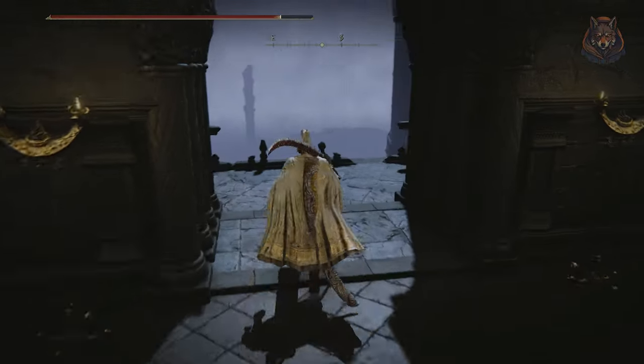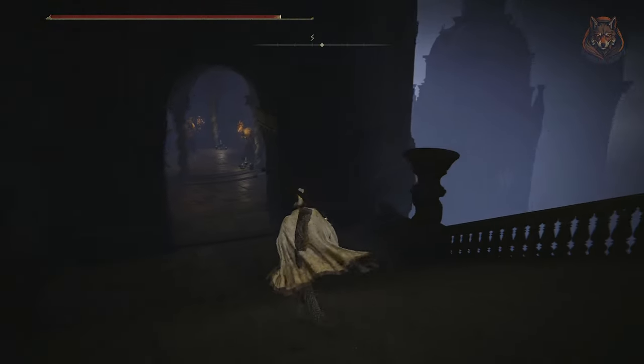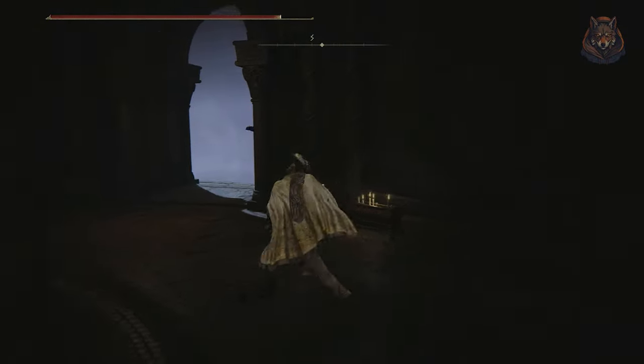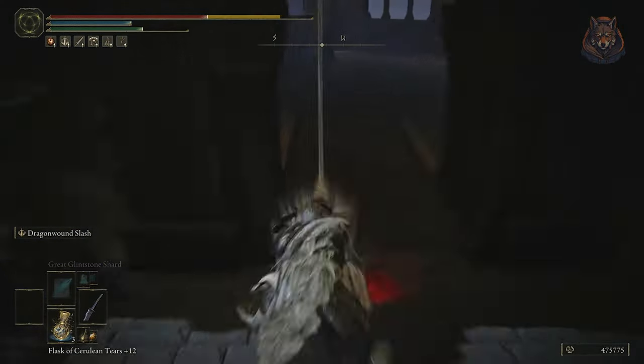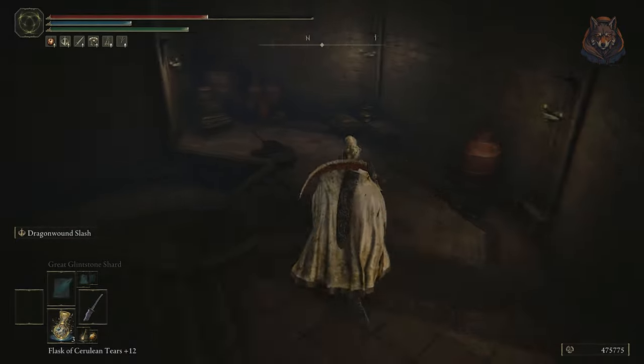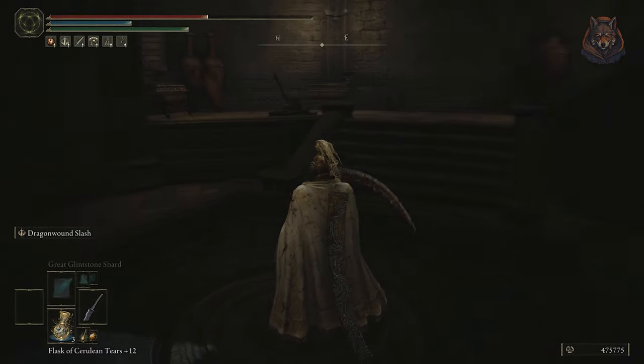Exit the elevator and run down the stairs past these enemies — there's no real need to fight them. Just keep running and then you can go down some more stairs past this electrical Elden Knight enemy. Again, there's no need to fight them; just run past them and jump down the stairs to a final elevator.